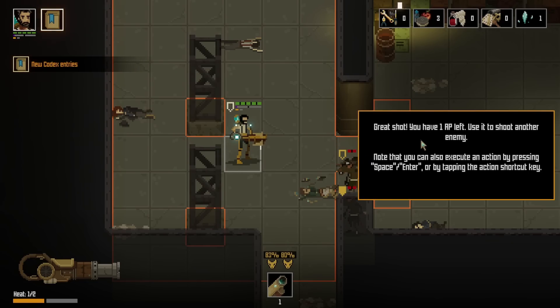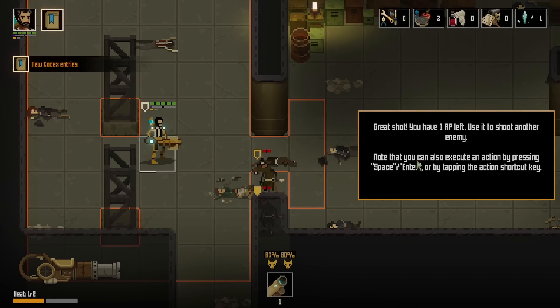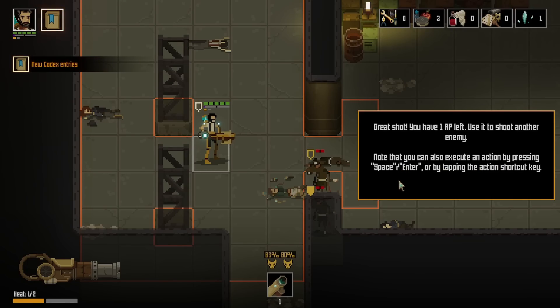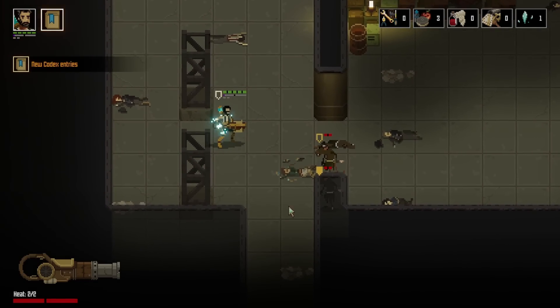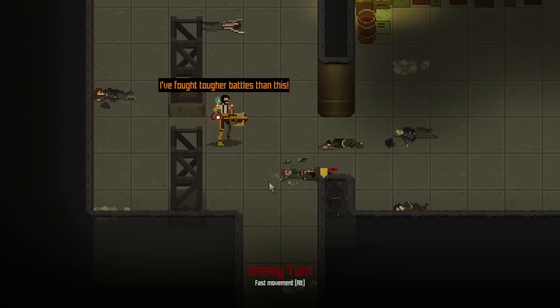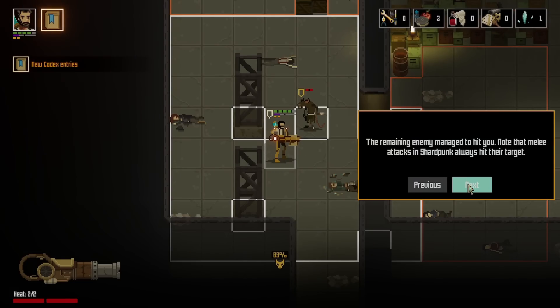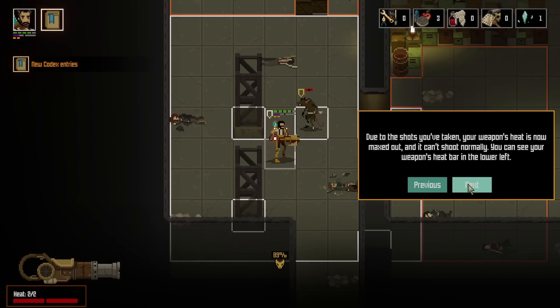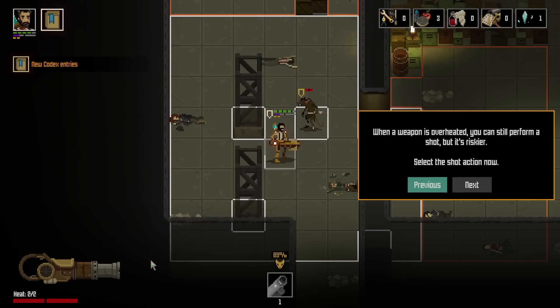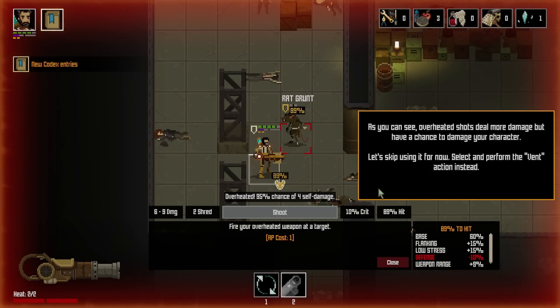You have one AP left. Use it to shoot another enemy. Note that you can also execute an action by pressing Space or Enter, or by tapping the action shortcut key. I wonder if you can miss twice here in the tutorial. The remaining enemy managed to hit you. Note that melee attacks in Shard Punk always hit their target. Due to the shots you've taken, your weapon's heat is now maxed out and it can't shoot normally. When a weapon is overheated, you can still perform a shot but it's riskier — overheated shots deal more damage but have a chance to damage your character.